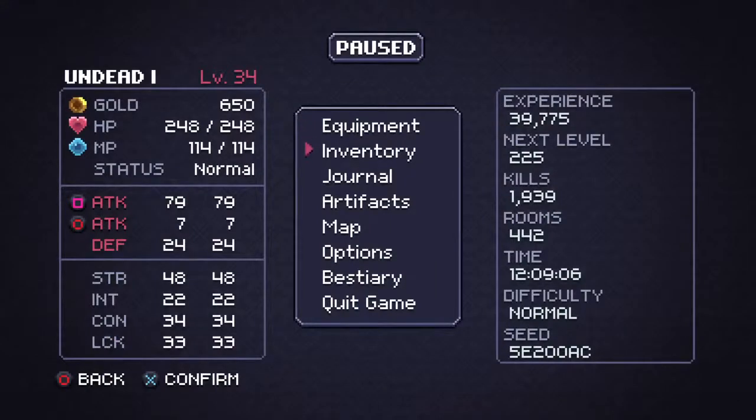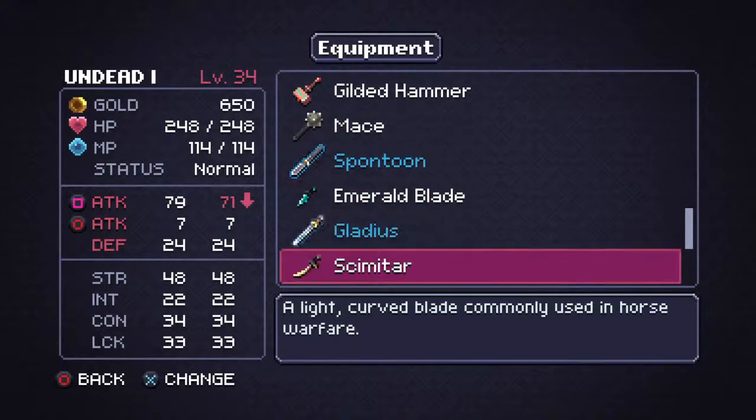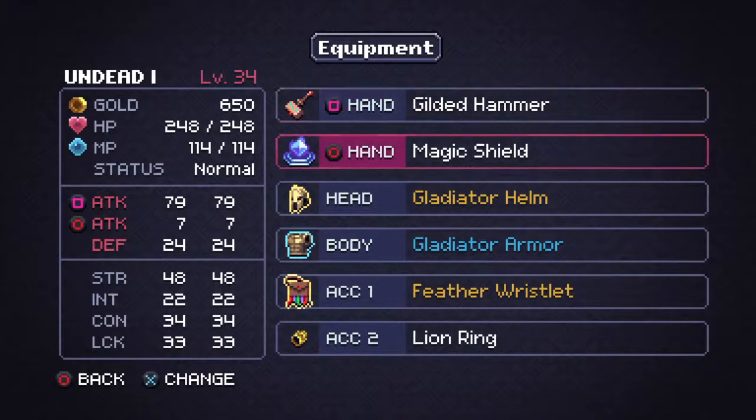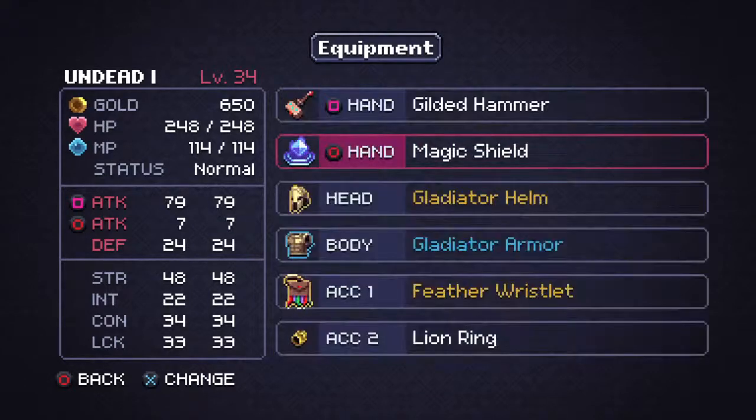Now let's take a look at the bestiary — and also the journal and some of my in-game equipment. You get the gladiator armor from the arena fight. The gilded hammer is the best weapon in the game I've found — even compared to the sword of light which you can unlock. The sword of light is faster but the arcing hammer swing is the most effective way to kill stuff. Not being a magic user, I went with magic shield, but the triple knife — level three knife — is the best for spamming and just wrecking shop.